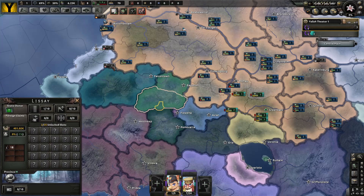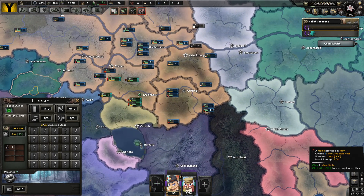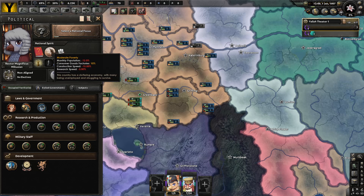Oh, I always like to see a promising leader — let's get her. Let's go over our national spirits and then the biography of our character. Modest illiteracy, lowering construction speed and research speed — pretty standard for Griffonia. Moderate poverty, increasing consumer good factories, lowering construction speed, research speed, and monthly population — again, pretty standard for Griffonia.